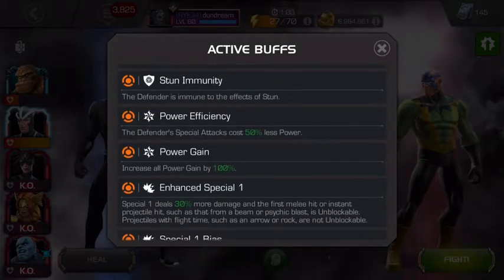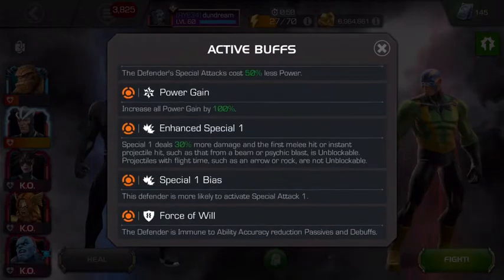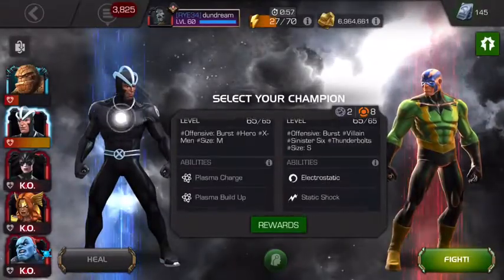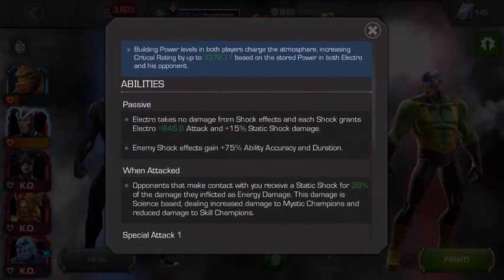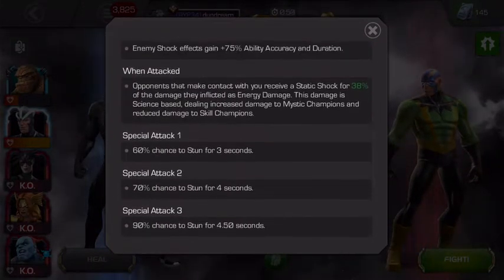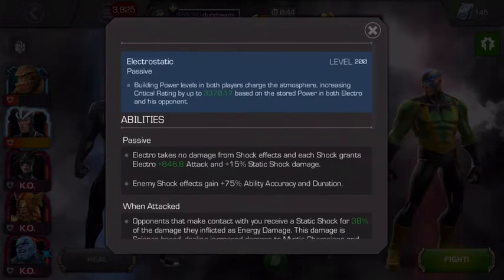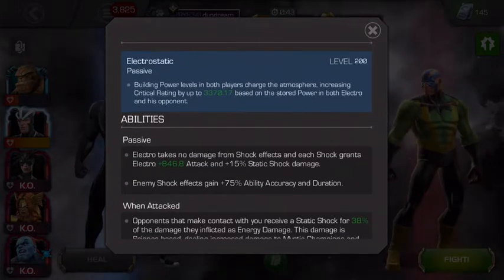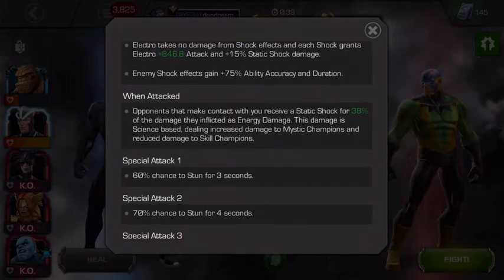He's stun immune and he's got increased power gain and an unblockable SP1. But the really annoying node is actually Crackling Energy, which means every time you contact him physically he gives you a degen that does energy damage passively over time - about half a percent of your life. The only way to remove it is to hit him with a non-contact attack.